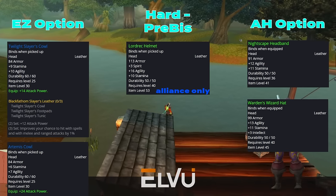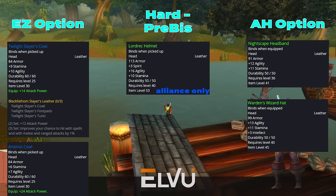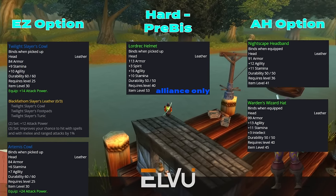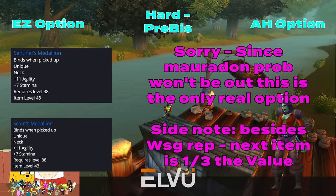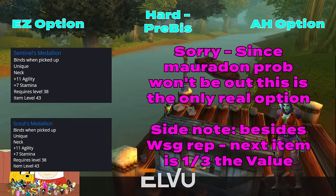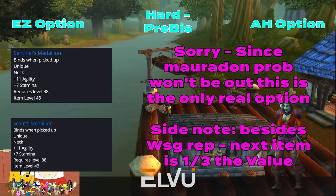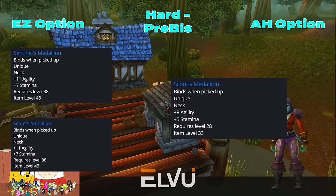On Horde, you'll really only have Warden's Wizard's Hat, a random World Drop, or Nightscape Headband as an easy-to-get Leatherworking BOE if you didn't have a Phase 1 BFD helm. On Neck, we have Scout's and Sentinel's Medallion for obtaining Revered with Warsong Gulch. Hopefully we did this in Phase 1 since that was our Phase 1 BIS. There's no reason not to assume this would also be our Phase 2 BIS or a very strong Phase 2 item. We can also pick up a free upgrade at level 28 while leveling.